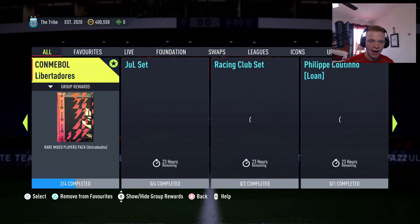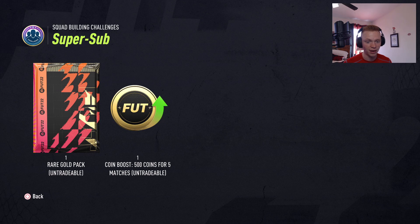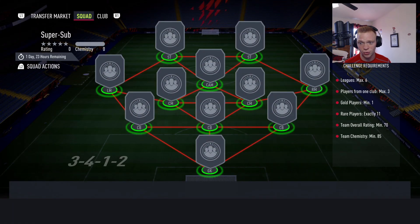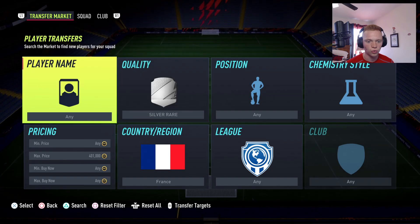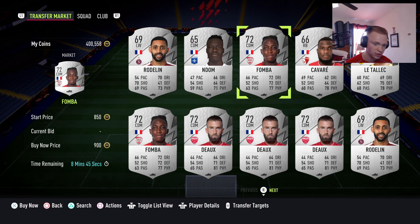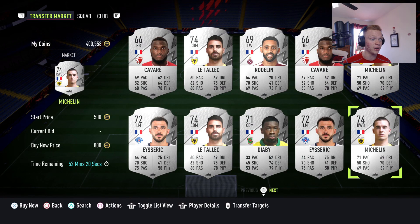Moving forward, we also got a daily SBC — the Super Sub SBC. It gives you a rare gold pack (a 25K pack, untradeable) and a 500-coin boost for five matches, which is essentially 2,500 coins. So a 25K pack and 2,500 coins combined. The SBC requires basically a 70-rated squad, all rare players, 85 chemistry, with max three players from one club. What this is going to do to the market is raise the prices of silver rares, especially from popular nations like France, Spain, England, and Germany. If we take a look, rare silver French cards are already up to around 800 coins — cards that are normally 200–250 coins at discard price.